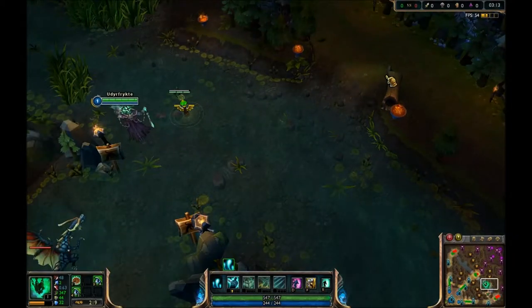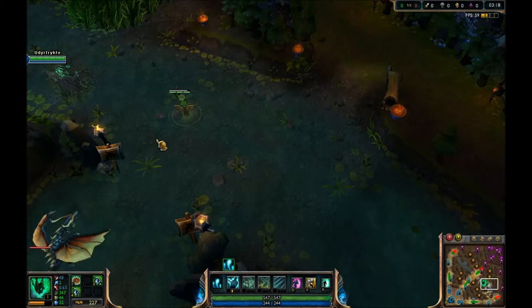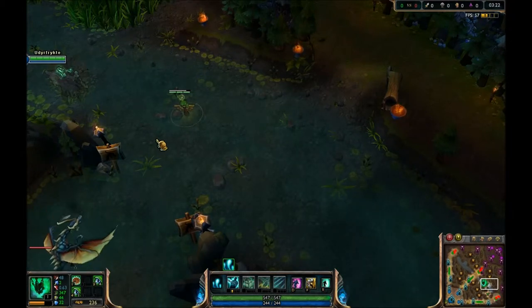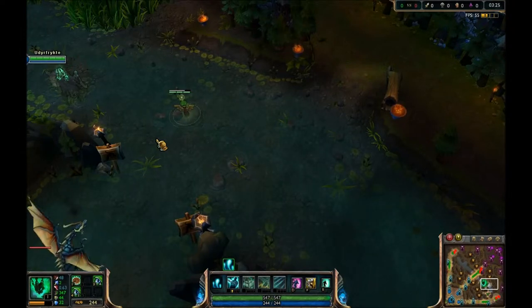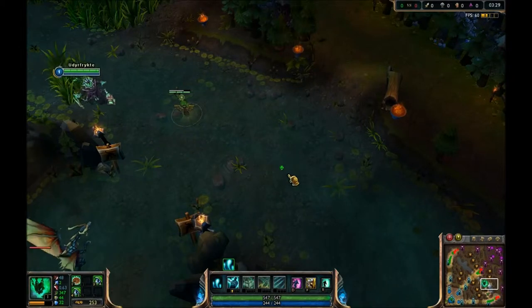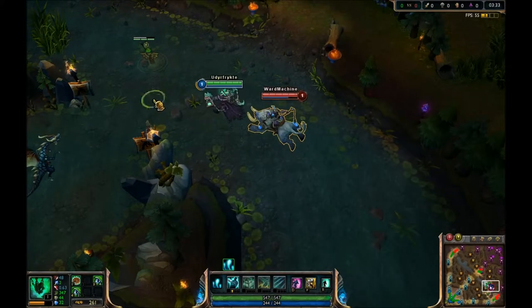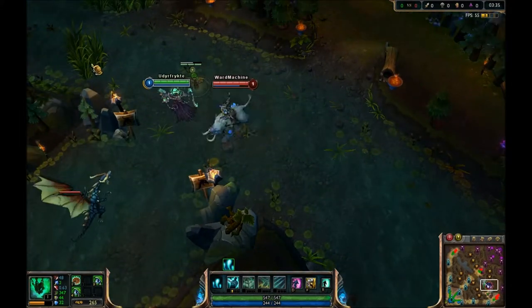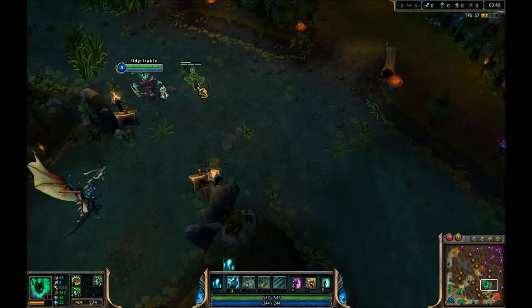So we placed the ward almost exactly where you had it. Sej isn't visible right now but she will be when she comes down the ramp. However, she has a gap closer — so if they knew that was warded, they could come over the wall between that tree and the little fire thing right there. She could just come right over the wall, you wouldn't see it coming, and all of a sudden you and Draven would be in a 2v3. Not ideal.